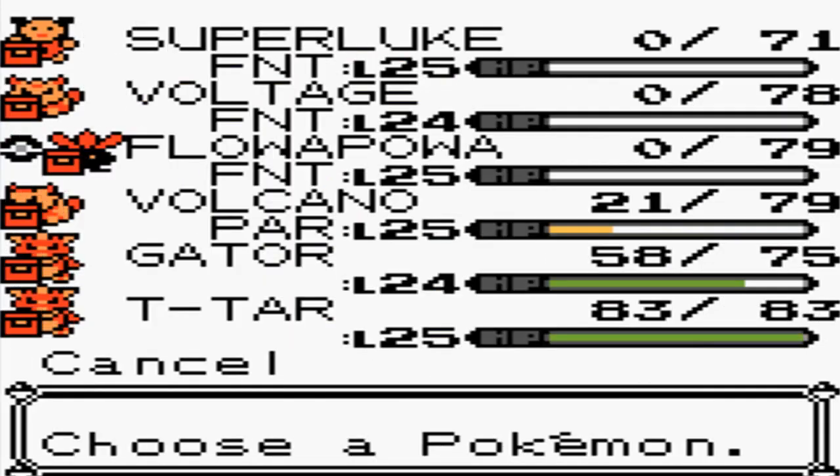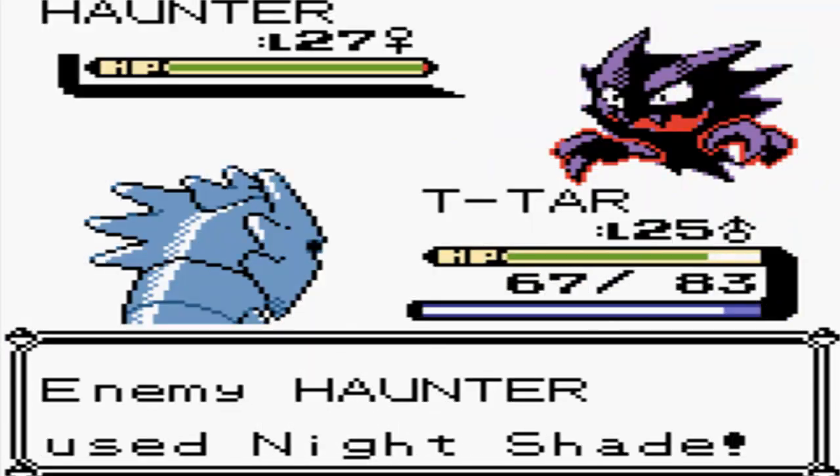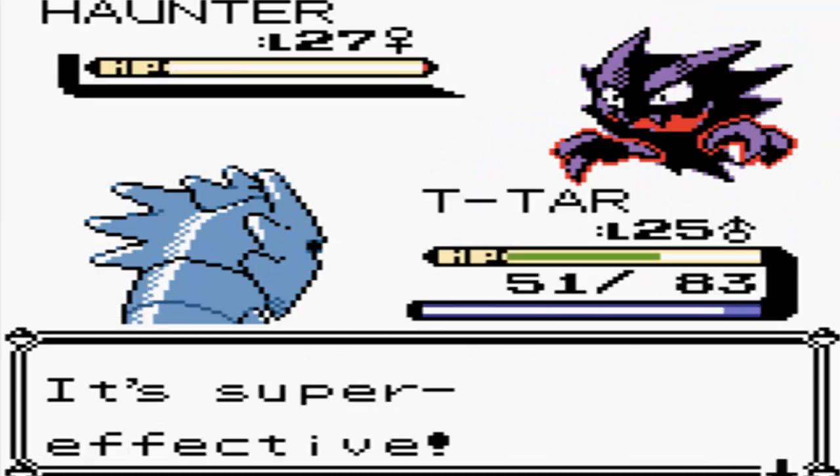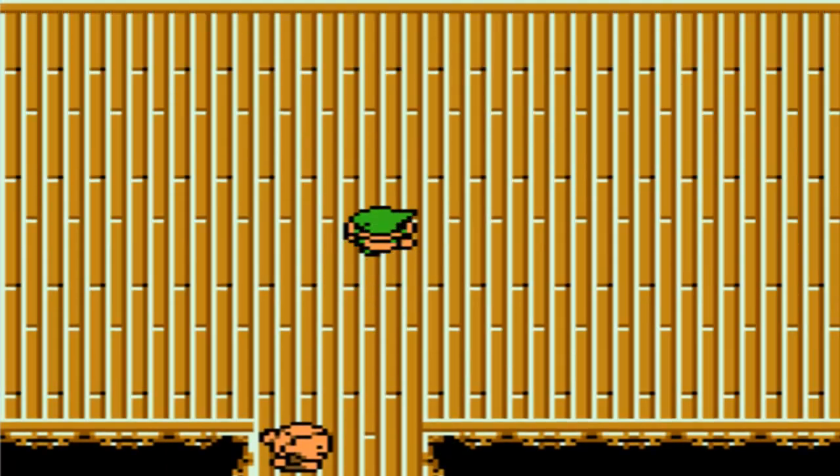He disabled the only move that I have against it. Alright Haunter, let's just kill it with Rock Throw and Bite. I'm very sorry but this is like ridiculous. Oh my god, this part of the game sucks.